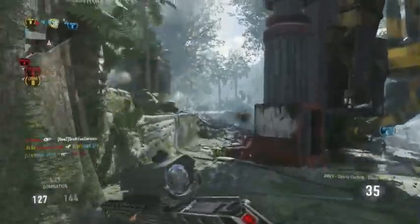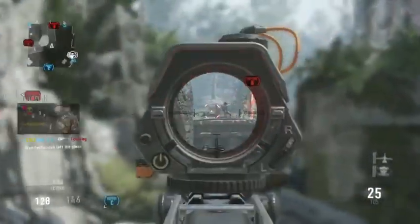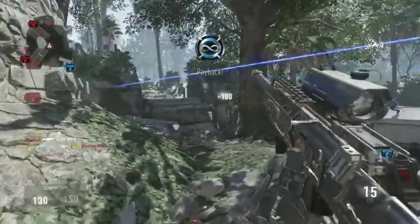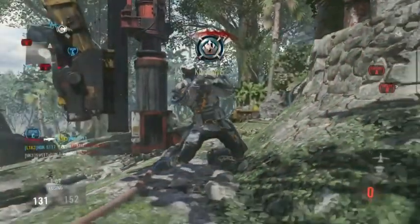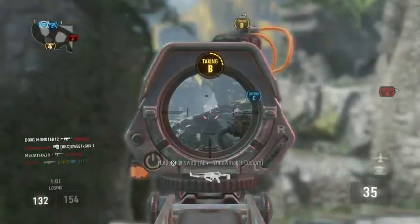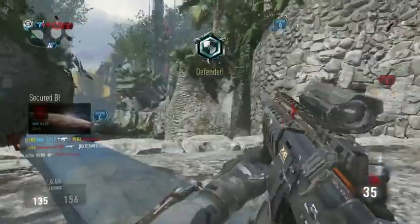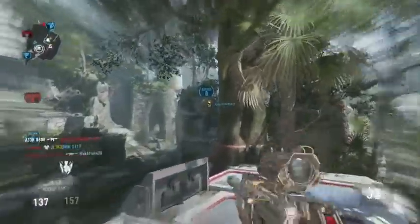The AMR9 has an above-average magazine size for its class at 35 rounds, or 52 rounds with extended mags. With 35 rounds in the magazine, that gives you 7 bursts. With extended mags you'll get just over 10 bursts, with a couple of rounds left over in the last one.